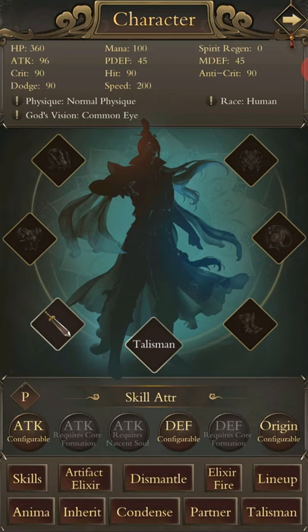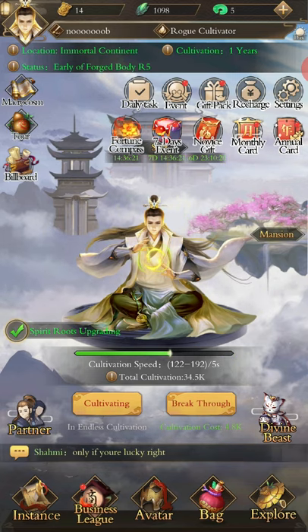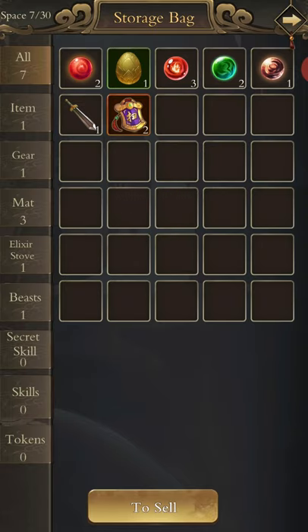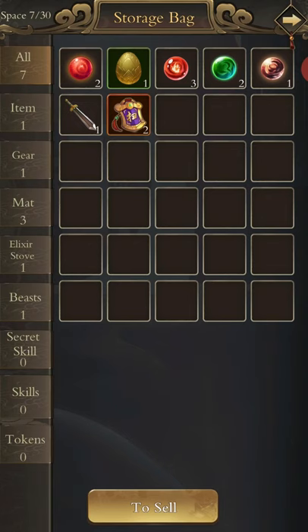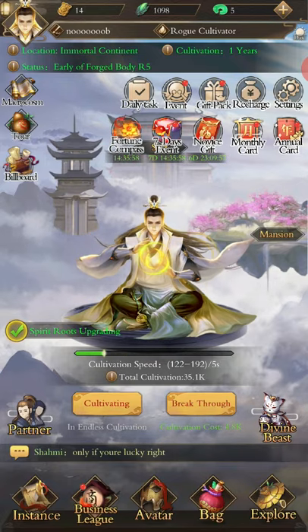Race: human — you're not going to change race until you leave the Immortal Continent, which is the first continent, so don't worry about that for a long time. In your bag you've got your divine beast eggs. You're going to find them from doing the instances — it's random, but you're going to get the most from autoing. So as always, autoing is incredibly important.